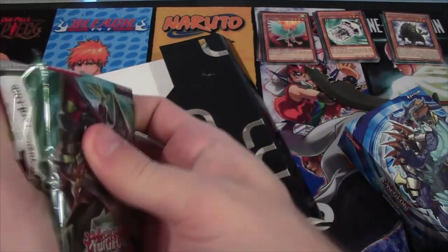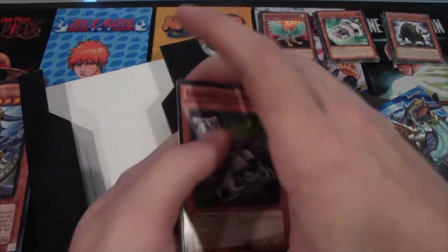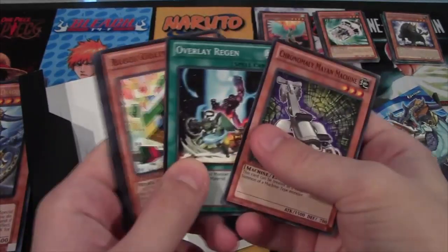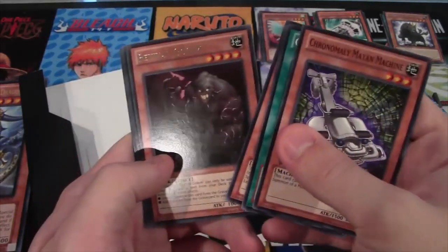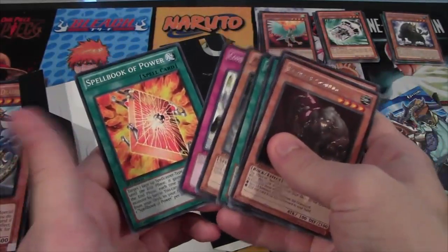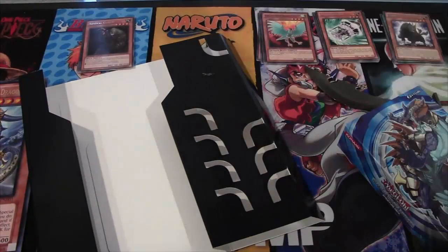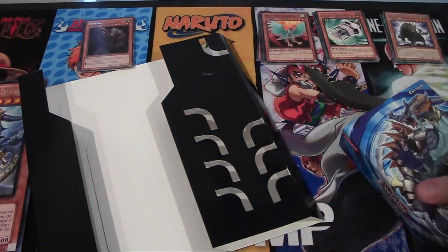Return of the Duelist. Can you save us and give us at least one holofoil from this opening? Chronomalies. We have a Revival Golem, which is kind of a pain to pull. Unfortunately, we failed — no holofoil. Oh well. Mainly got it for the giant Yu-Gi-Oh cards, so still worth it.